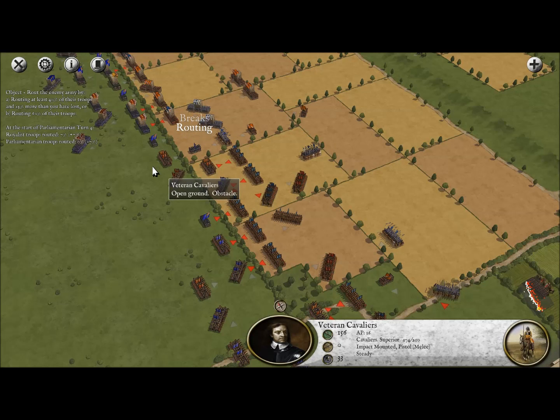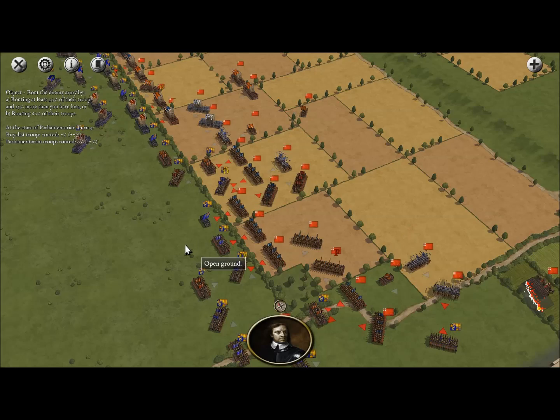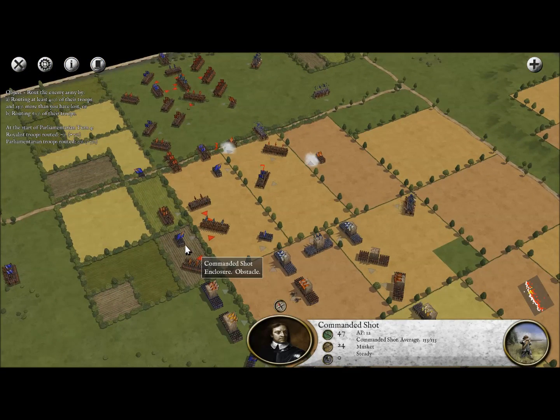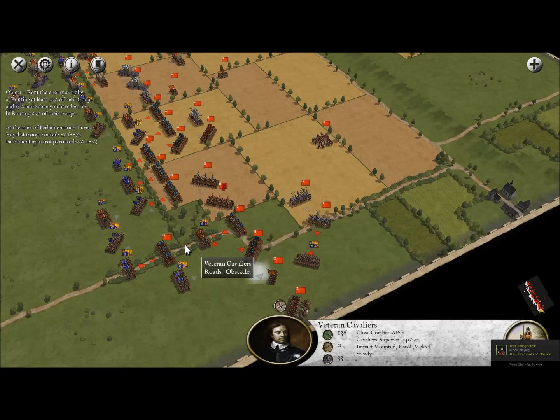I'm going to learn a lesson from this because that unit was totally cut off from retreat and is now dispersed — which means all the men basically just went home to their farms. Come on, more Royalists — or excuse me, Parliamentarians.